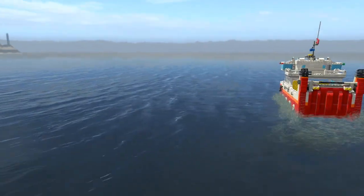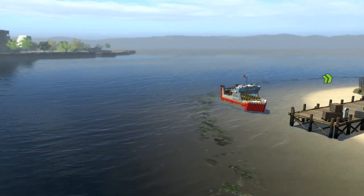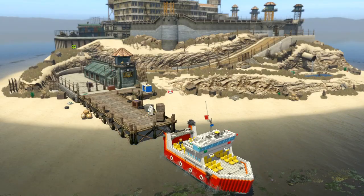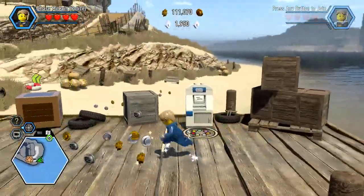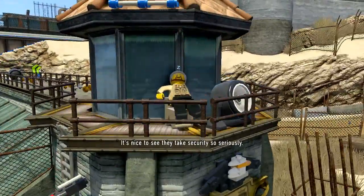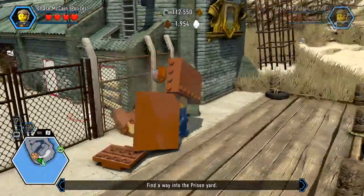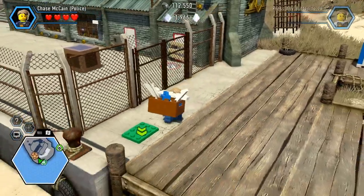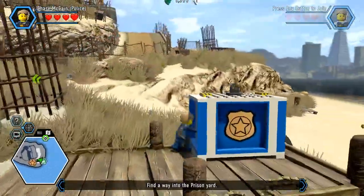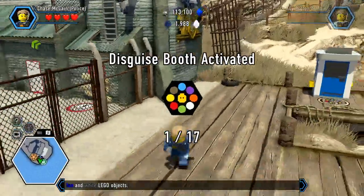Our objective is to talk to Blue in the prison yard. Hey, we safely made it! Just going to break some of these things right here. It's nice to see they take security so seriously. I guess I'll just let myself in and then track down Blue. One more thing I'm going to break before we head up — hop on over. This is one of the disguise booths.